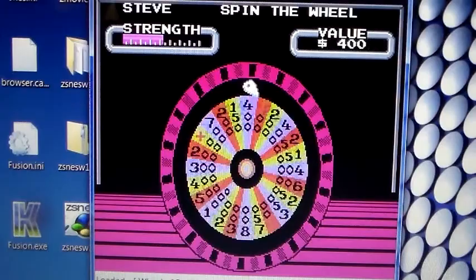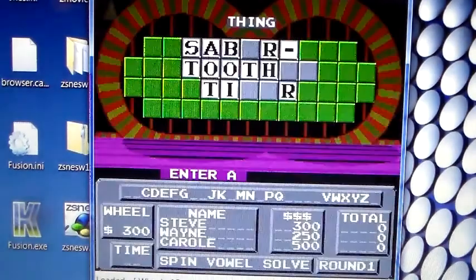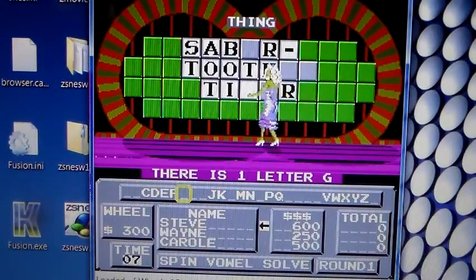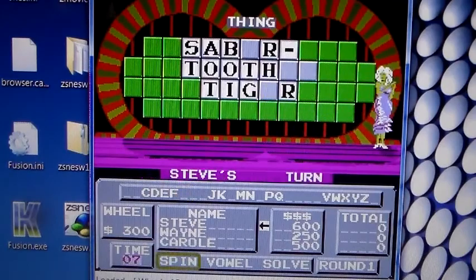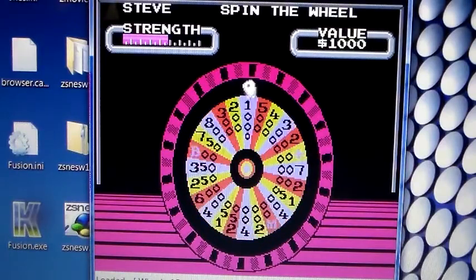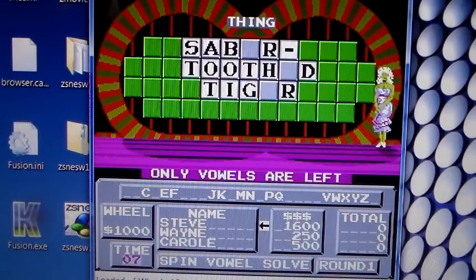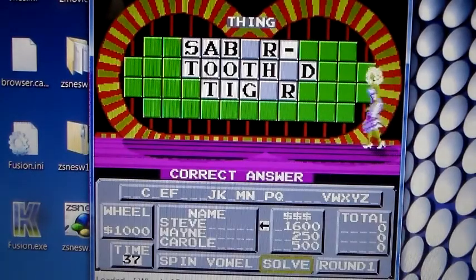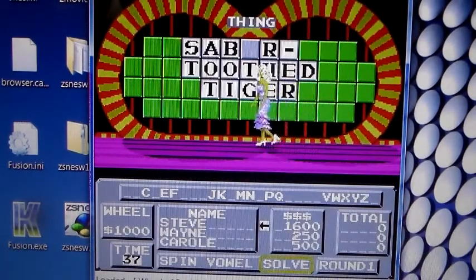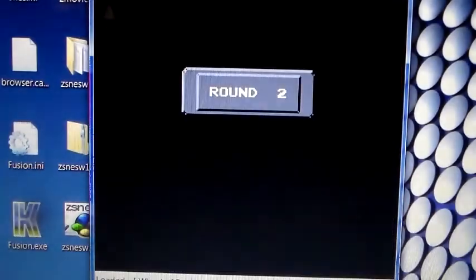Spinning again, 300, calling a G. One more spin — landed on $1,000, called D. Total now $1,600, only vowels remain. Solving: Saber-Toothed Tiger! Correct! That was actually the Yellow Ranger's dinosaur in the original Mighty Morphin Power Rangers — a great reference.